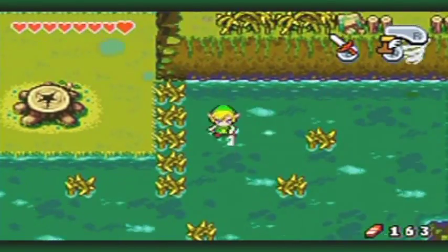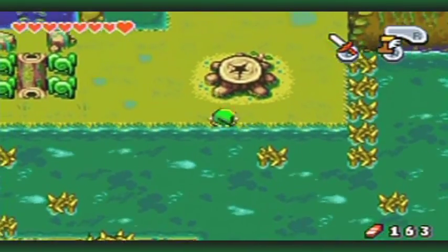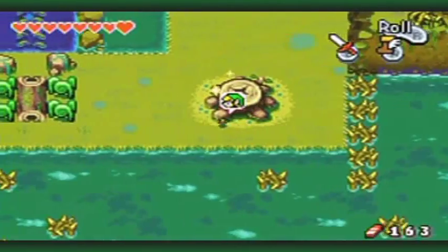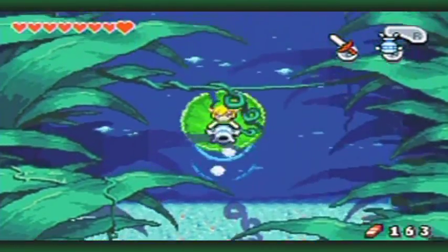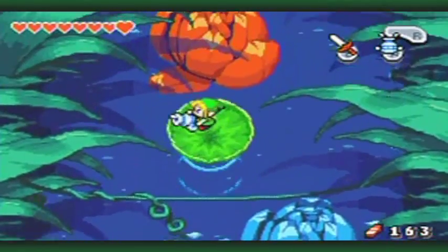I'm going to take the upper right path here. I can do this now — that won't hurt if I do it now. Let's take this path and I'll backtrack a little bit later. This leads to a lily pad, and I think you know what to do from here because we already did this before in the very first dungeon. Some lotuses — beautiful.